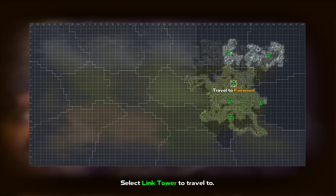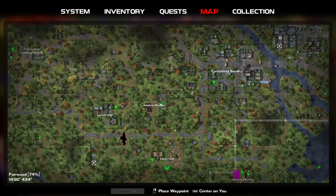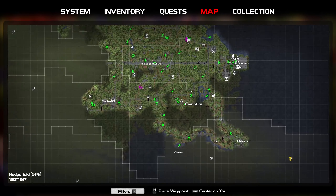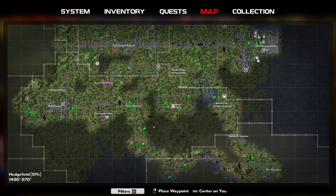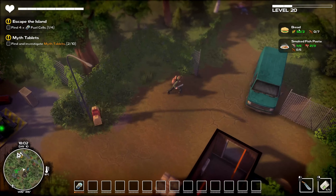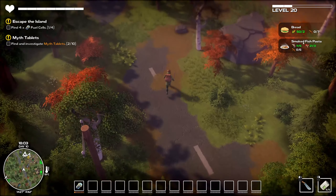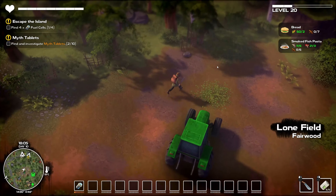What I want to do is I think we need to go to Fairwood. From over here I want to head into the Packard farm family, and then we're going to try to go over down here. I'm not really sure how that's going to work out, but we are apparently missing wheat for both bread - which looks like some loaded ciabatta - and some smoked fish pasta, so it would be awesome if we can get these things.